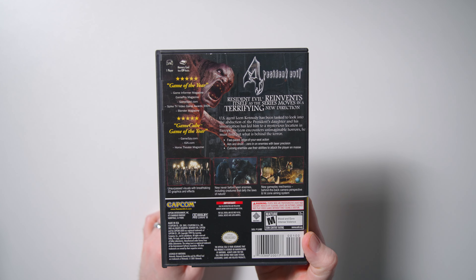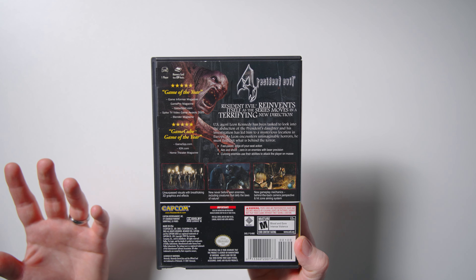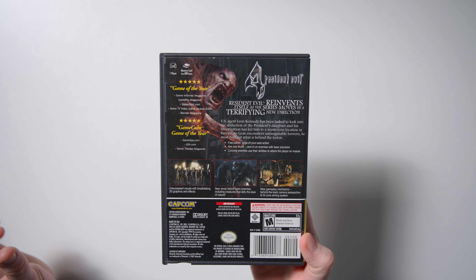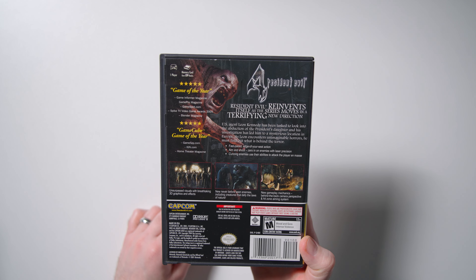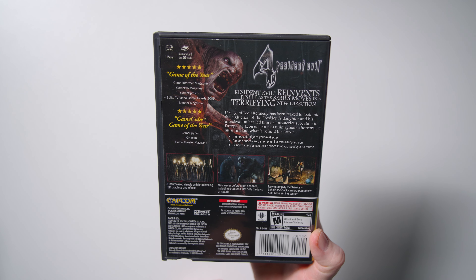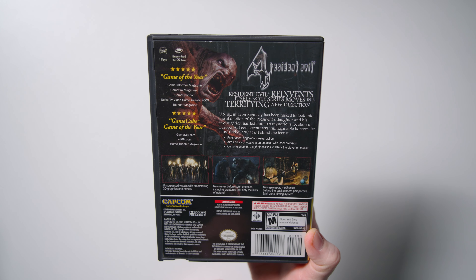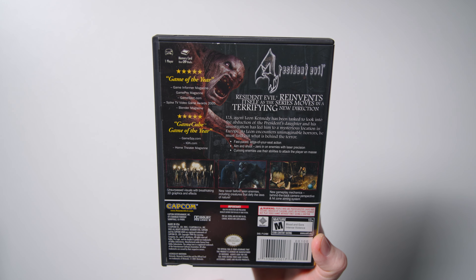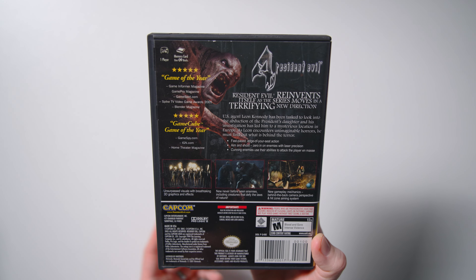So let's go to the back here. There's a lot on the back. First, we see El Gigante. I'm not sure how to pronounce it. This being the Game of the Year edition, it's a little bit of a different back than the typical one would be. But we still have all of the descriptions that you would want on the back of a cover. Up here we see 'Resident Evil reinvents itself as the series moves in a terrifying new direction. U.S. agent Leon Kennedy has been tasked to look into the abduction of the president's daughter.' And his investigation has led him to a mysterious location in Europe. That's just so vague. I just love that.